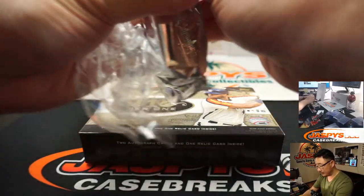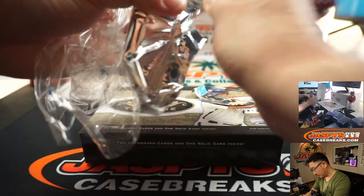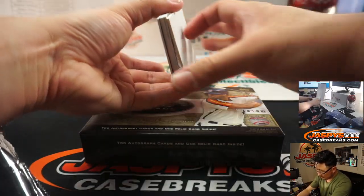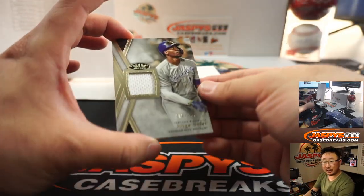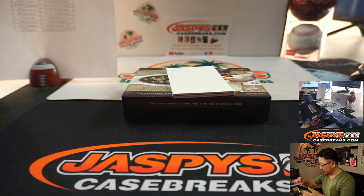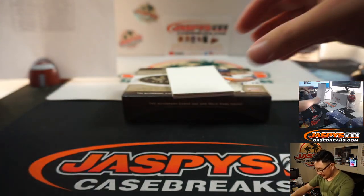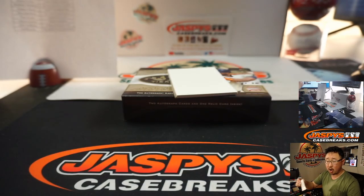All right man, the final box — good luck everybody. We've got Jorge Soler, 208 out of 395 — John Stallone, Cubs. Royals — that's Robert Runkle, sorry. We've got Austin Riley, 13 out of 150 for the Braves — Robert R. with the Bravos.